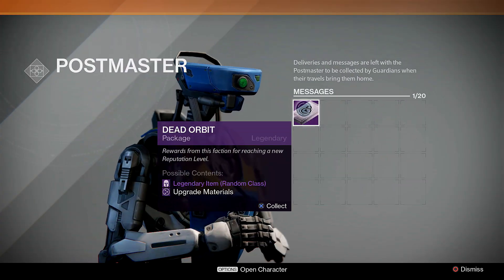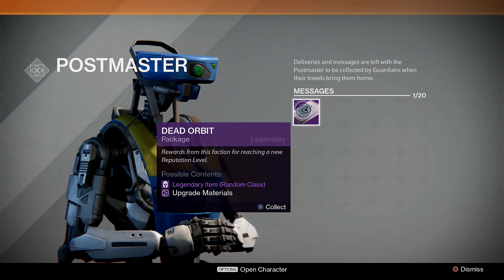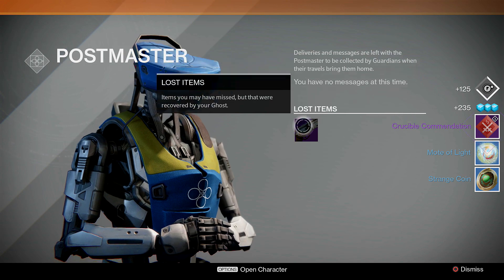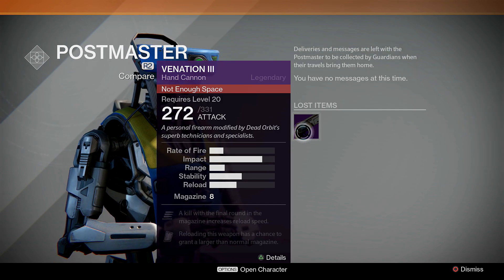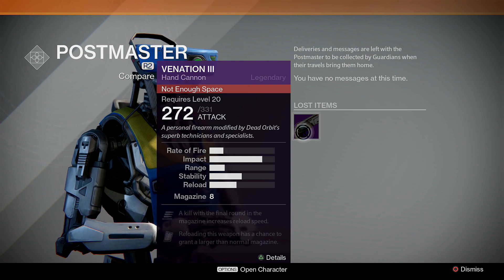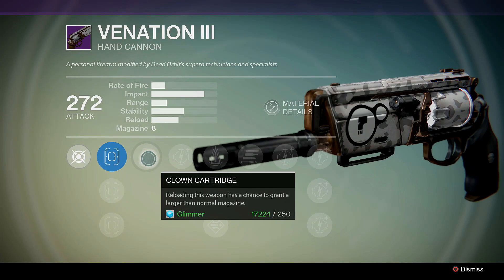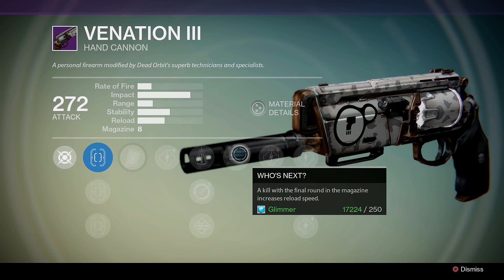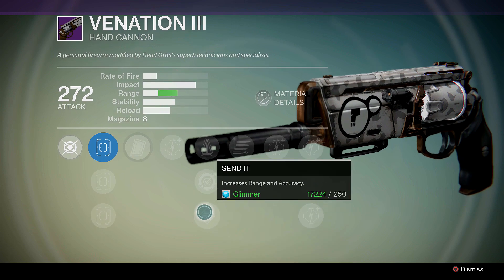I only need 2 more - I need Hanged Man and I think Super Black is the last one. Let's see what we get from the second dead orbit package. We get a hand cannon - the Venetian 3! Let's see the details: reloading has a chance to get a larger magazine, a kill with the final round, grizzly reload speed, perfect balance, and send it.